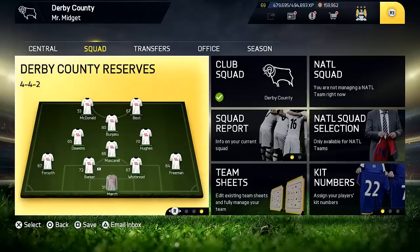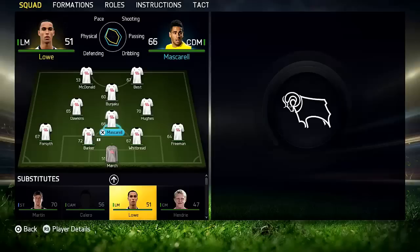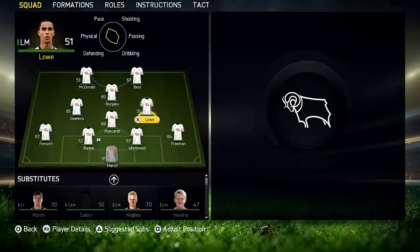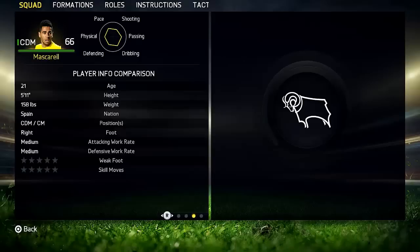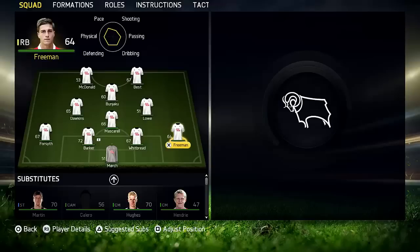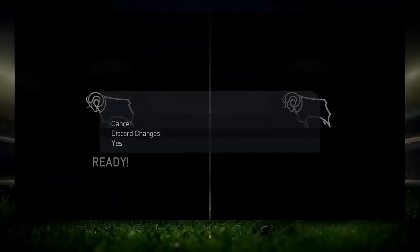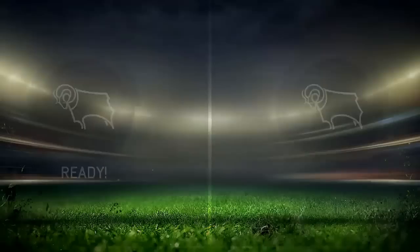Our reserves use a 4-1-2-1-2 with McDonald and Best as the two strikers. The CAM is Bunjaku — the Albanian listed as English in this game. Left mid is Simon Dawkins, right mid Will Hughes (which I need to change). Omar Mascarell is the CDM — not the most physical of players, but who cares. Left back is Forsythe, then Sean Barker, Zach Whitbread, and Connor Freeman in the back line. That's basically all our team sorted, three minutes into the video.